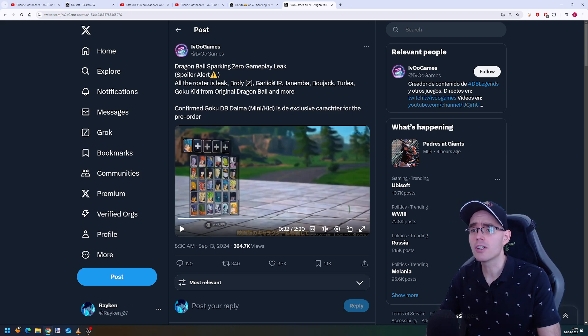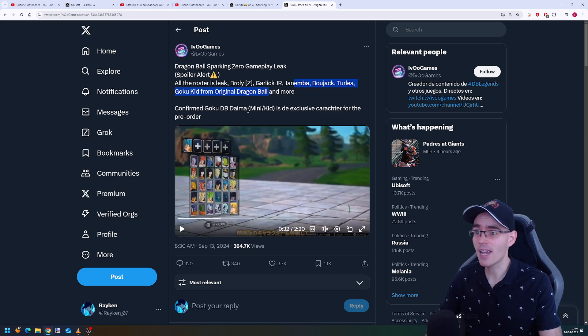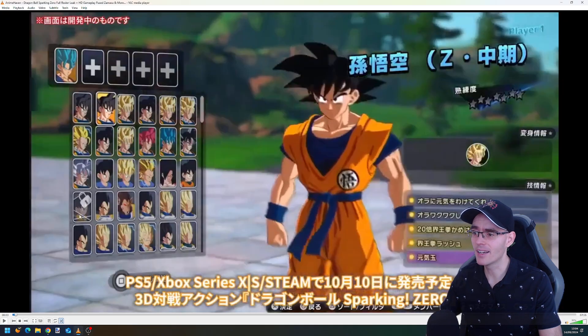The new characters confirmed are Broly Z, Garlic Jr, Janimba, Bojack, Turles, and Kid Goku from the original Dragon Ball, plus more. It's also confirmed that Dragon Ball Daima Mini Kid Goku is the exclusive pre-order character, because he's the only character locked behind a chain in the character select screen.